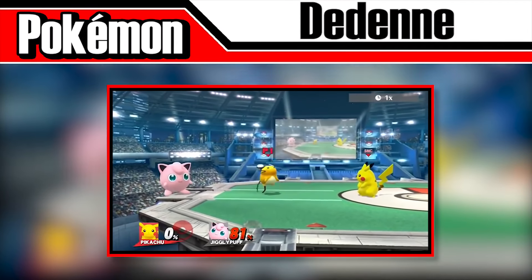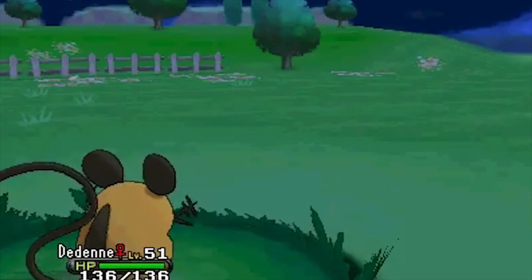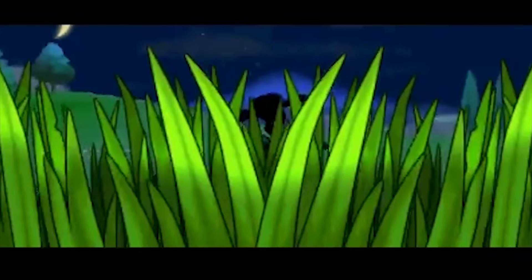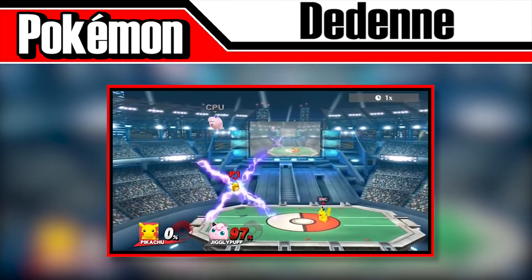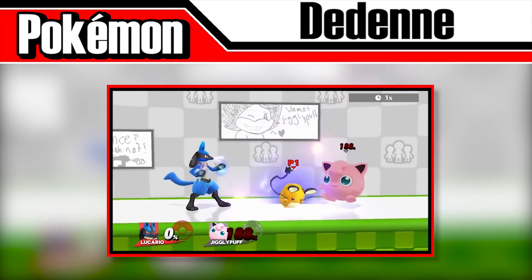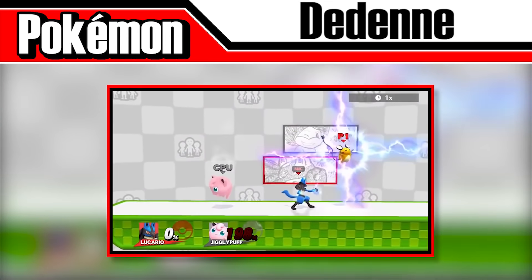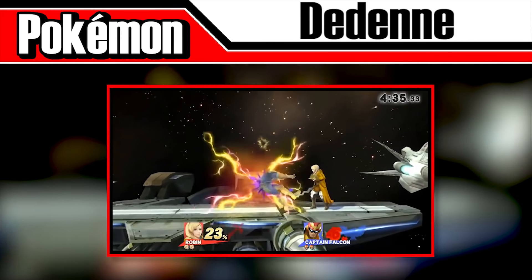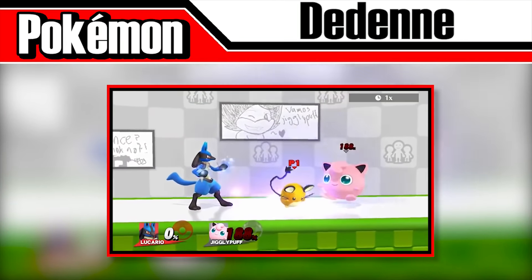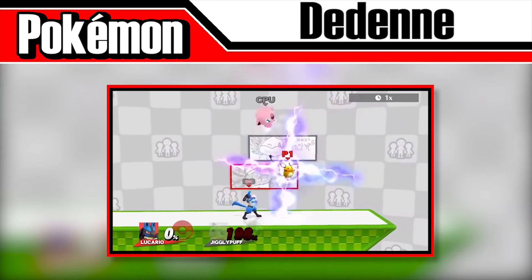Dedenne's Discharge move isn't super flashy or effective. In the original games, Discharge is a pretty good move that has a 30% chance of paralyzing the opponent. In Smash, it has about a 30% chance of actually hitting your opponent. Dedenne jumps in the air and rotates an X of electricity counter-clockwise around itself, with multiple hits and the final hit having medium knockback. It's rather similar to Robin's Arc Thunder projectile, but the electricity is simply spinning instead. The move can pass through platforms but lacks range and is easy to avoid, doing about 29% total.